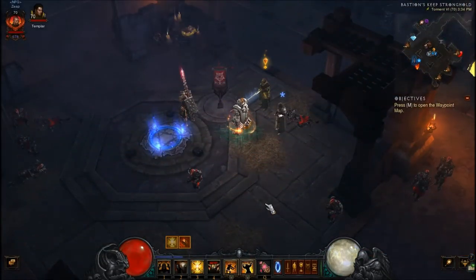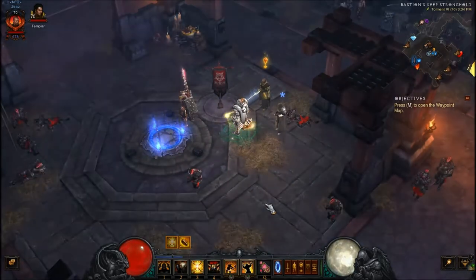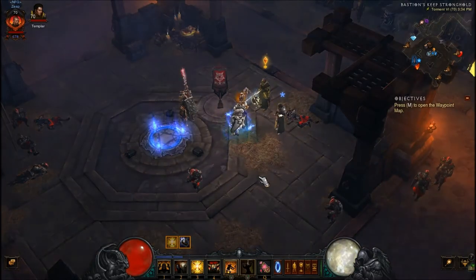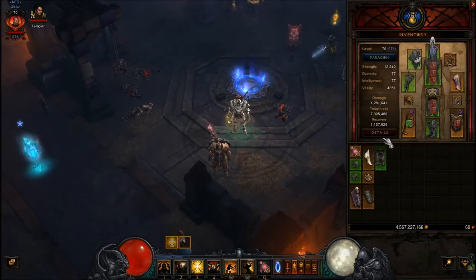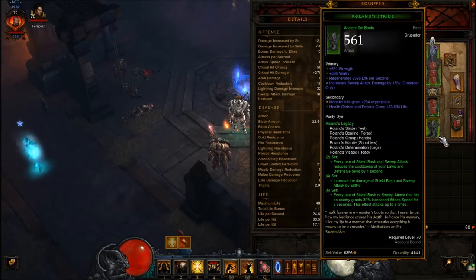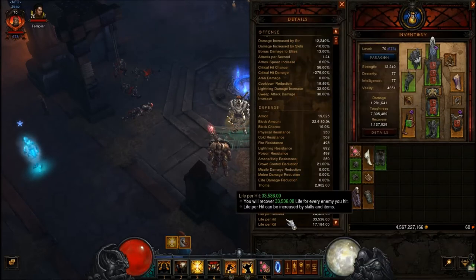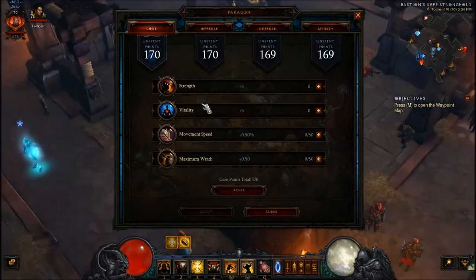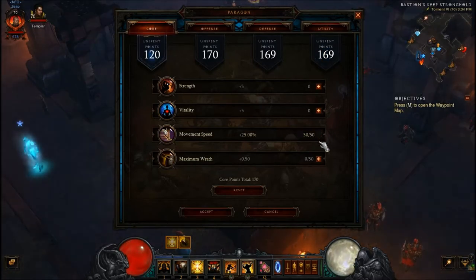Now we're going to be covering the crusader, and I'll be doing two different crusader builds here. The first one is the sweeping crusader. I don't have run speed on my boots, so I'll have to end up maxing it out. The first thing you want to max out is movement speed, then maximum wrath, and then lastly strength.